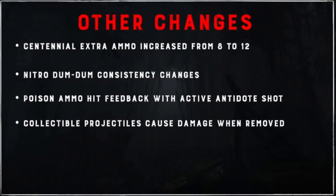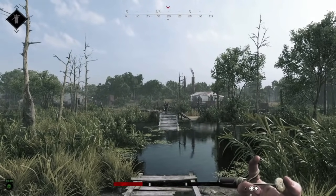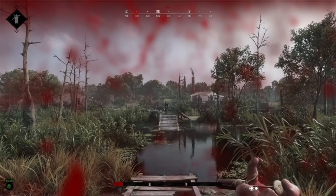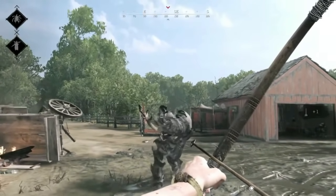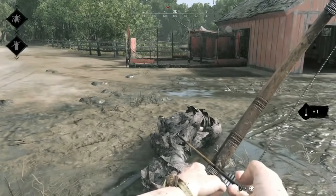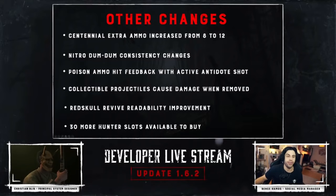For the Nitro Dumb Dumb consistency changes, they made it so the Dumb Dumb Ammo on the Nitro Express Rifle actually does full damage. For Poison Ammo hit feedback with Active Antidote Shot, if you have an antidote shot active and get hit with poison ammo, the game now shows you that you've been hit, but the antidote still protects you. Collectible projectiles now deal damage when removed — so if you throw an axe at an armored enemy and retrieve it, the retrieval itself does damage. They also changed the Red Skull Revive readability with a new icon showing when a teammate can be revived while you're carrying the bounty. There are also 30 more hunter slots available.